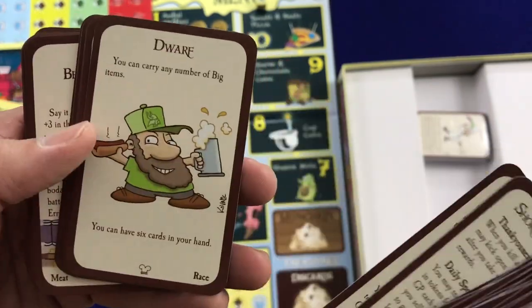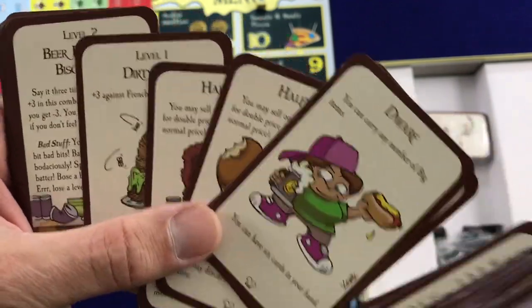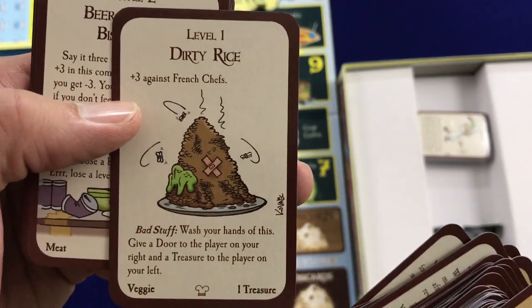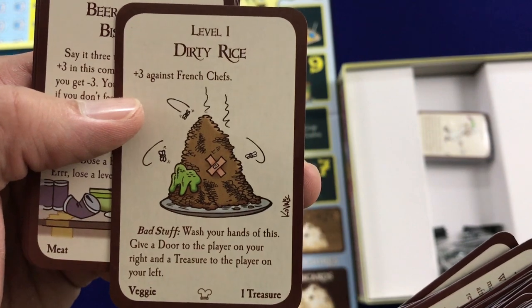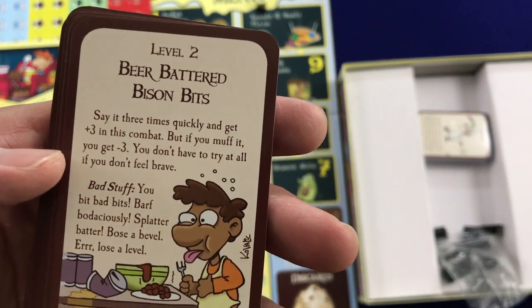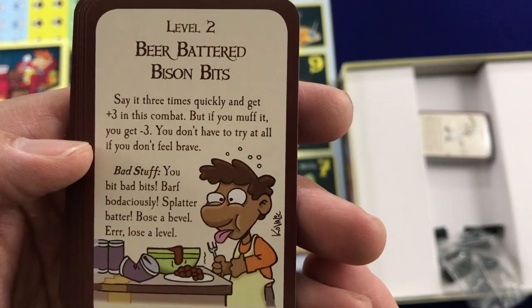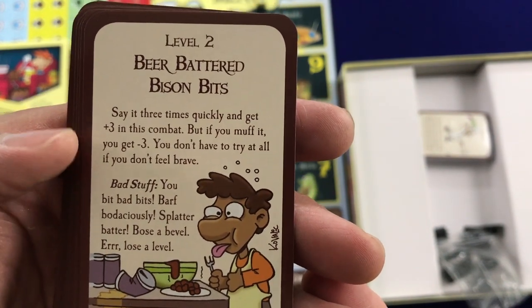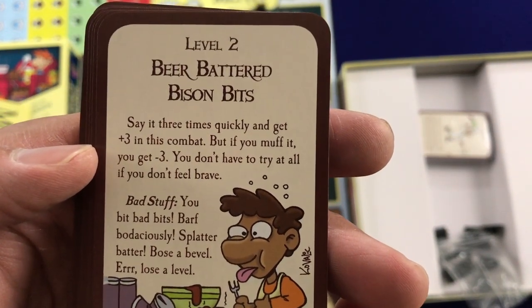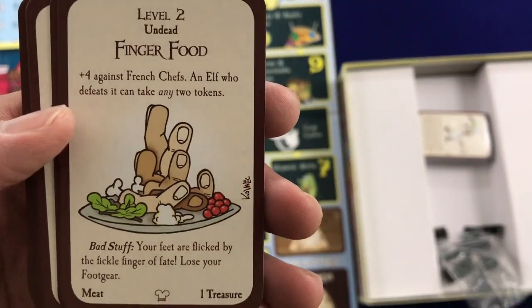Here we have Short Order Cook — it's a class. A Dwarf, a Halfling — three Halflings this time around. Level one: Dirty Rice, plus three against French Chefs. Bad Stuff: Wash Your Hands of This — give a door to the player on your right and a treasure to the player on your left. Beer Battered Bison Bits — say it three times quickly and get plus three in combat, but if you muff it, you get minus three. You don't have to try it if you don't feel brave. Bad Stuff: You bit bad bits, barf bodaciously, splatter batter, lose a level — awesome! Finger Food, Gum Gumbo.